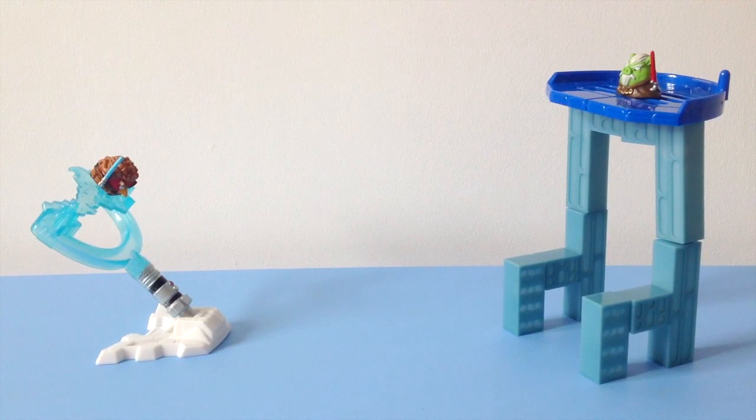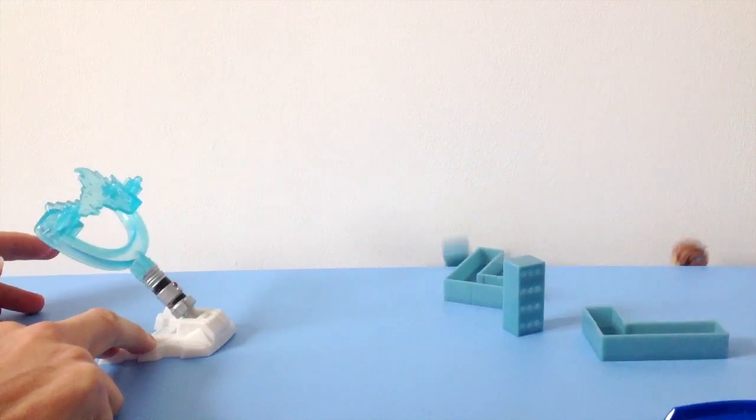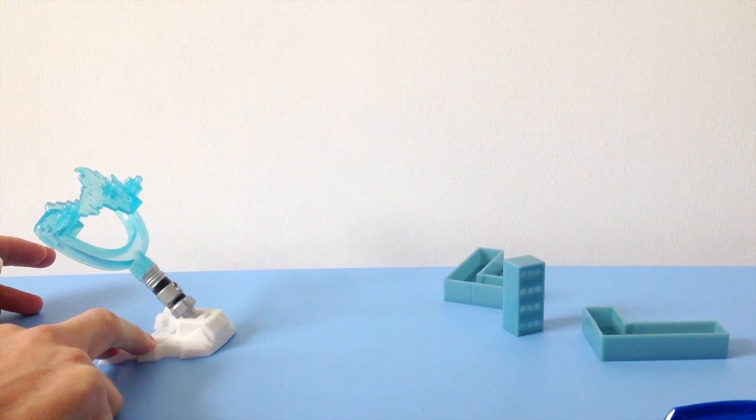Now we're going to look at all of these in close-up. Here's what the Count Dooku set looks like, all set up. Count Dooku perched upon his platform, awaiting Anakin Skywalker's strike. Let's see whether I can make this work. Here we go, come on Anakin, don't let us down. First time! Going down, Count Dooku!